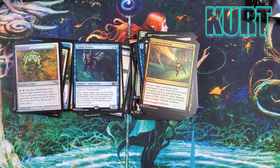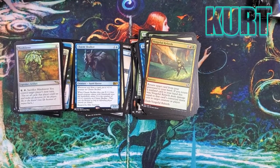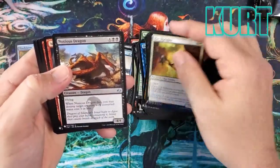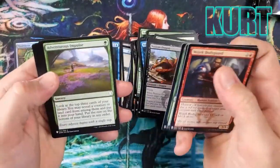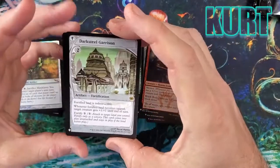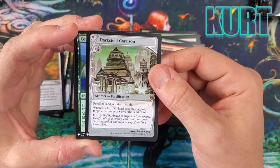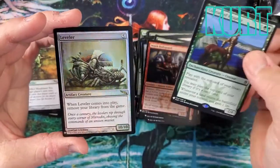Chasm Skulker is really good, and so is Mindslaver, but Mindslaver is one of my all-time least favorite cards — it drives me crazy that people get to control your turn. It feels like that shouldn't be able to happen. Like, you should just concede the moment they play that card. Darksteel Garrison — a nice artifact land. The fortified land is indestructible. Oh — Orcish Settlers! And Crackdown — really nice card. And Leveler.